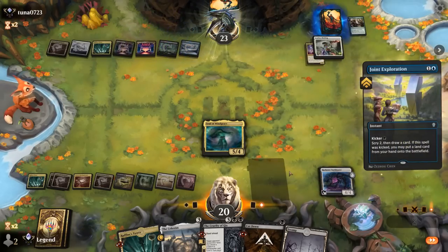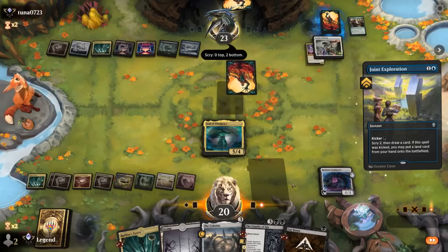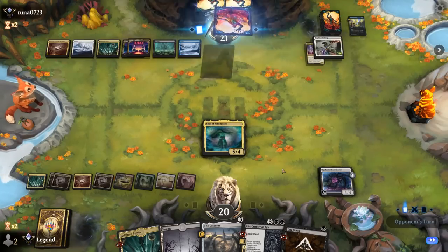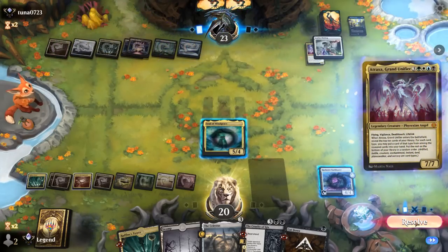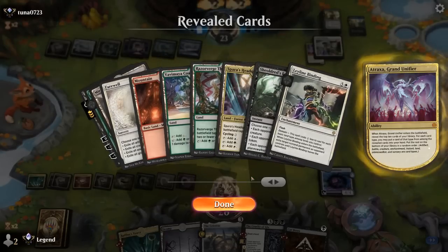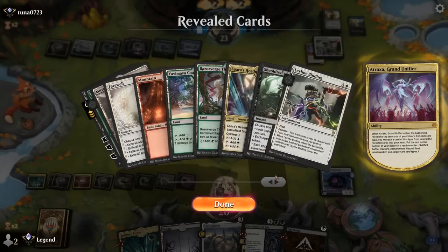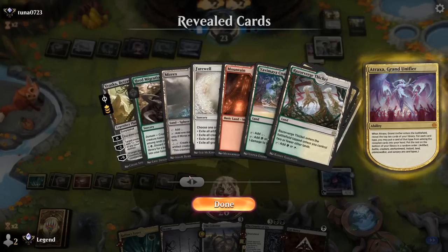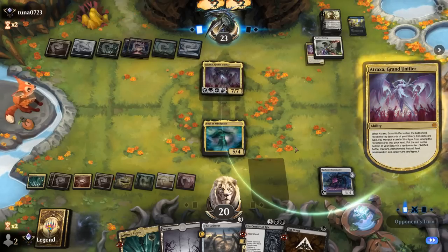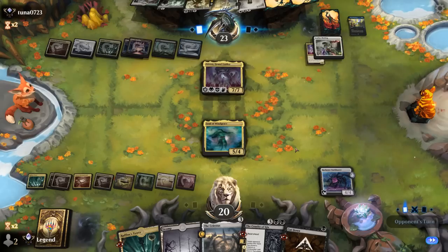Joint Exploration from the opponent. They bottom both — that's promising. Their own Atraxa makes sense. Opponent has Binding, Edict, another Farewell, Vraska, and Herd Migration, so they can grab both Migration and Farewell. It feels like we're behind now — we need to find an answer for the opponent's Atraxa and then use Cruelty to bring it back.